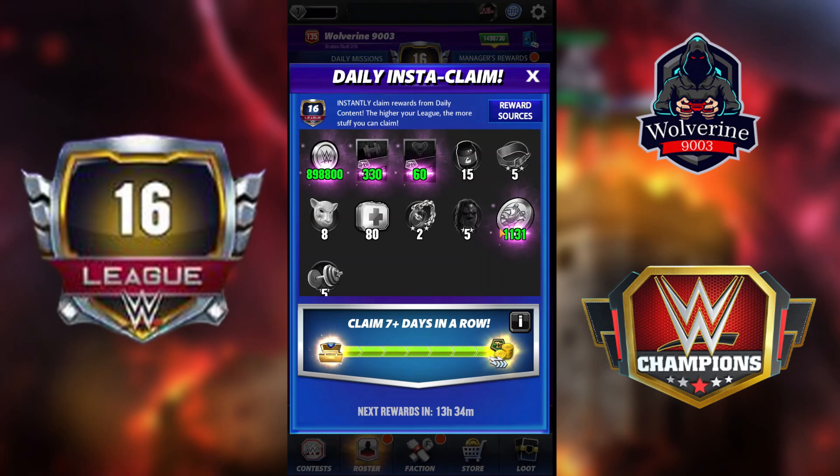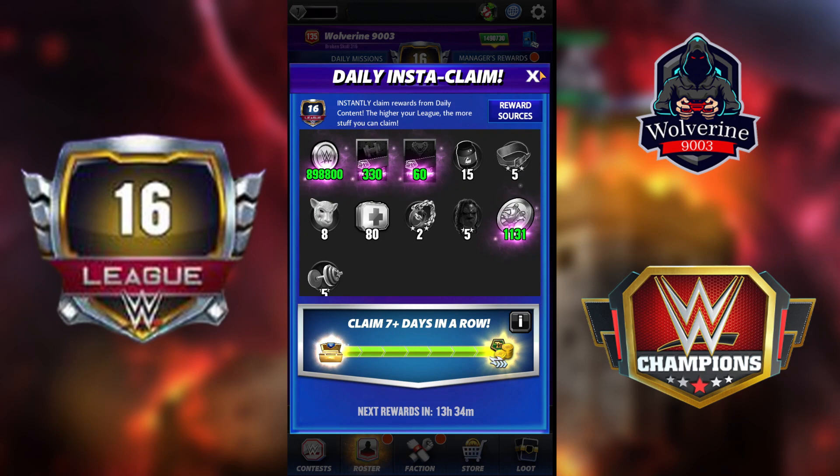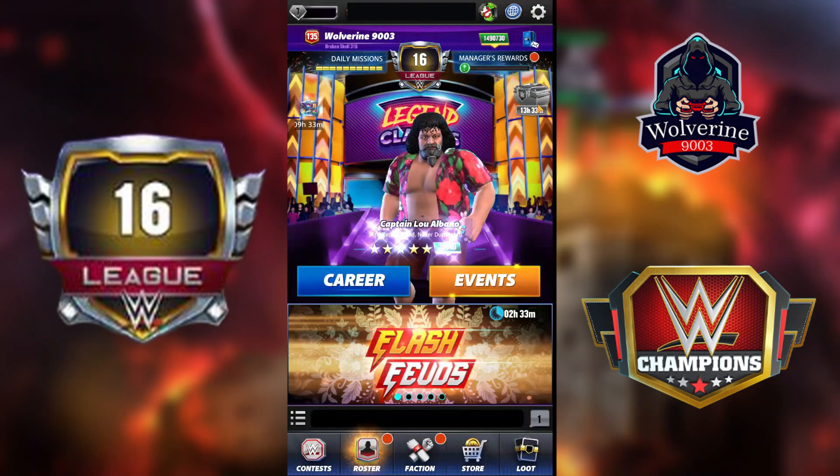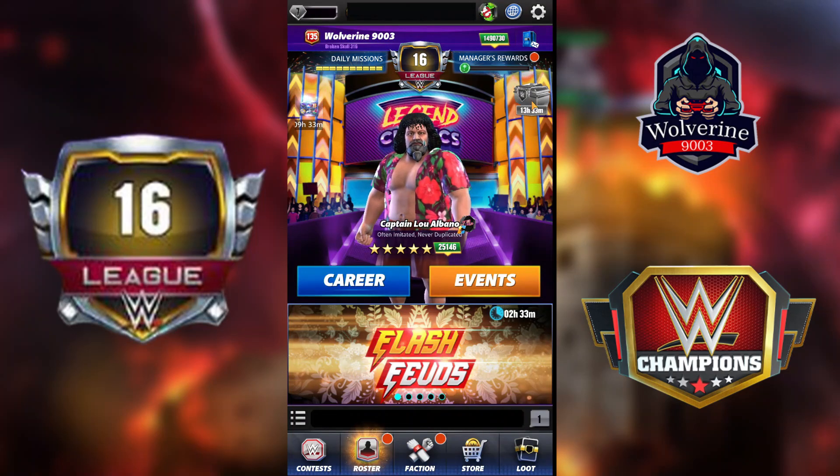Every single daily mission you do gets completed, and whatever you earn, you're going to get it in the daily insta-claim. As you can see, the daily missions milestone bags and free daily rewards — every single tour or whatever it is — you're going to get from here. So you don't have to do those daily missions every single time. You just click on the Ready button and get all your rewards.